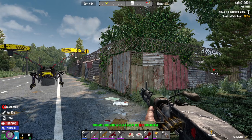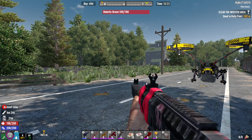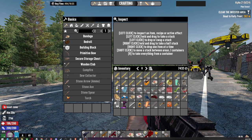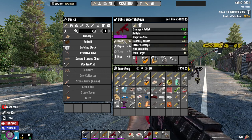What's up guys, I got a new gun to check out. We're going to check out — this is on a server, because you can't get this without modding the game — but this is Bob's Super Shotgun.